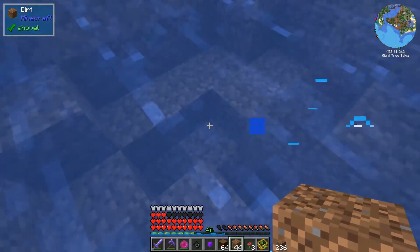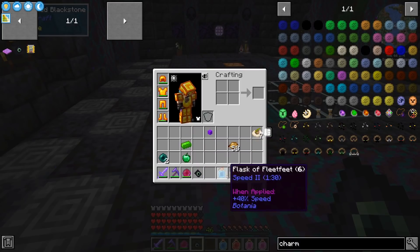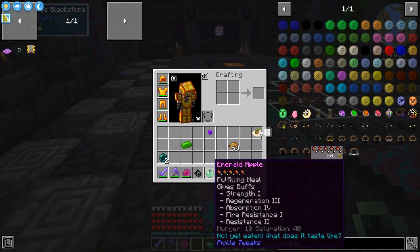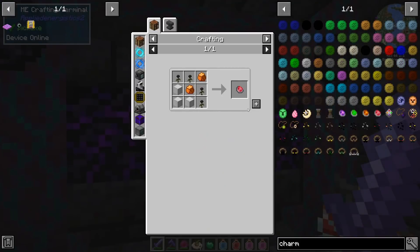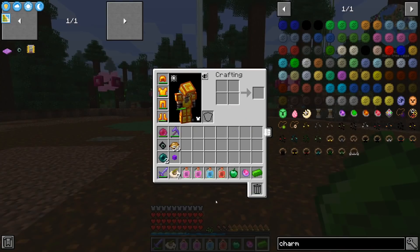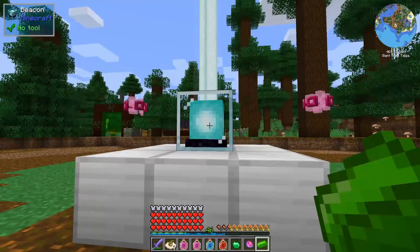I'm decently prepared for the guardian of Gaia fight: I have terra steel ingots, Speed 2, Strength 2, and Instant Health potions. I also made an emerald apple which gives strength, regeneration, absorption, fire resistance, and resistance. We have the superfood from the rats mod, a wither charm, unbreaking on our gear, decent armor, and a decent sword. Let's see how it goes.